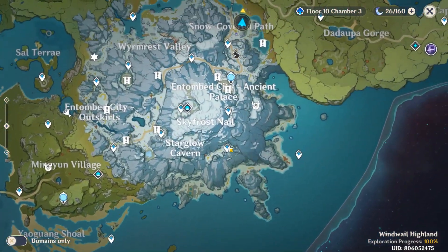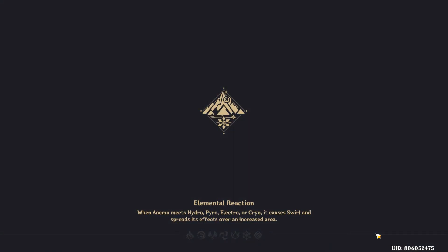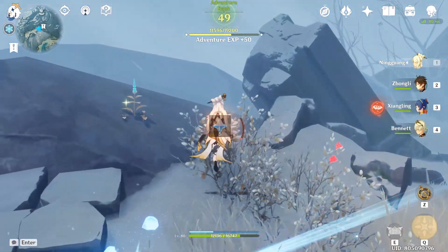We are going to get the 3 Drifting Battles. First, teleport here. After you collect the 3 Battles, you will get 30 Premium Gems for free.